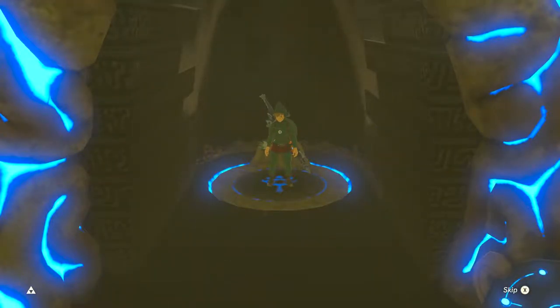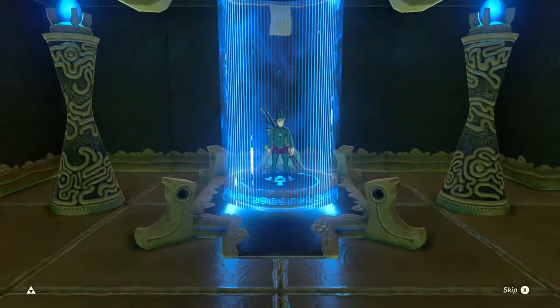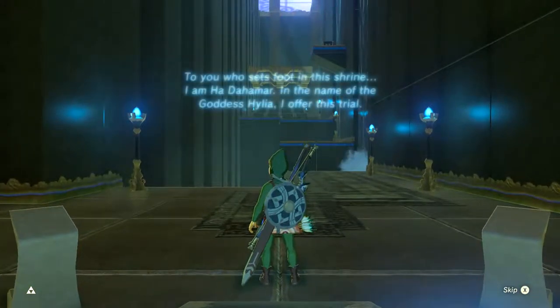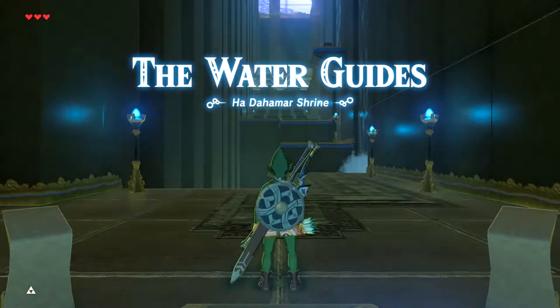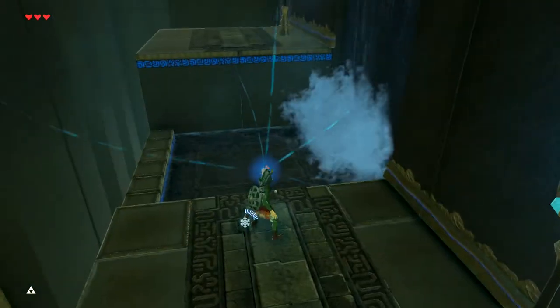Welcome back to another episode of the Legend of Tingle: Breath of the Tingle Tingle Master Challenge, here on youtube.com/copiegaming, where we play through the entirety of The Legend of Zelda: Breath of the Wild campaign in master mode as Tingle, the wannabe fairy, wearing nothing but the tingle outfit. We found the outfit, so now we can wear it. We're making our way to Kakariko Village, but we're also doing a personal thing where if we see a shrine along the way, we'll go ahead and try to finish it.